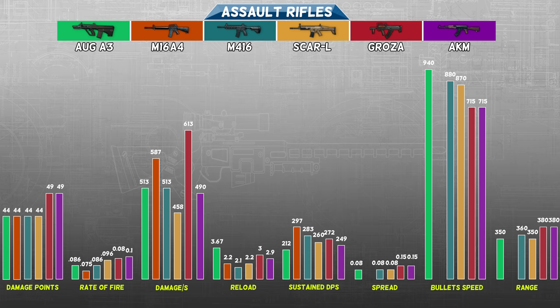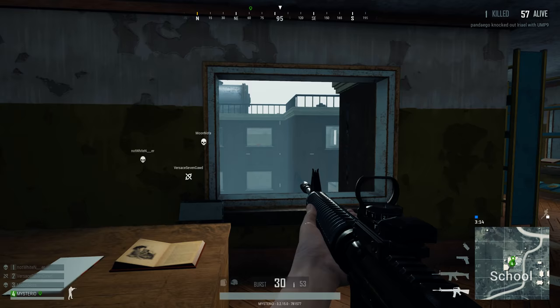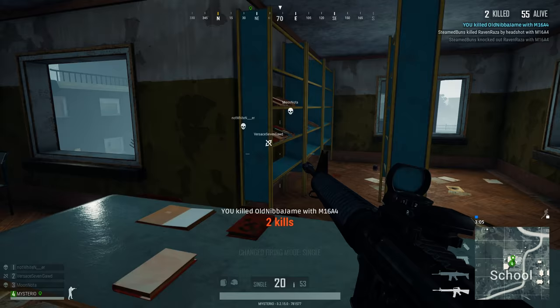The M16A4 looks like it can hold its own at long range. It has a spread rating of 0.1, a range rating of 400, and its shots travel at 900 meters per second. Putting care package guns aside, it has the fastest bullet speed of all assault rifles. The problem is that it is hard to enjoy these capabilities when you aren't able to use an 8x scope. If you really must use this gun at ultra-long ranges, then you will have to make use of the 4x scope.